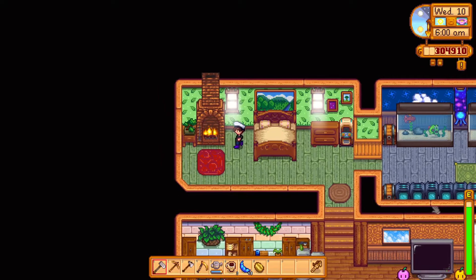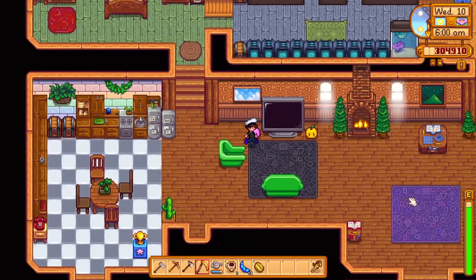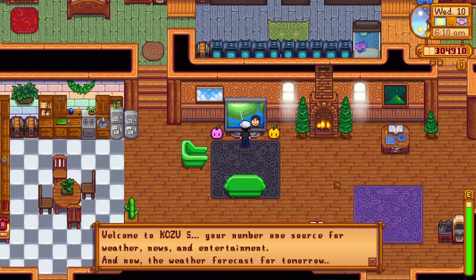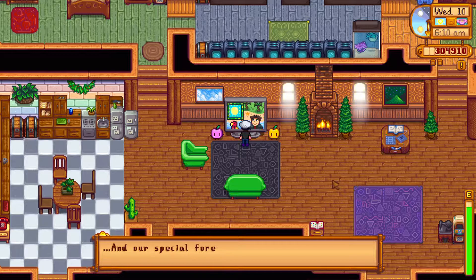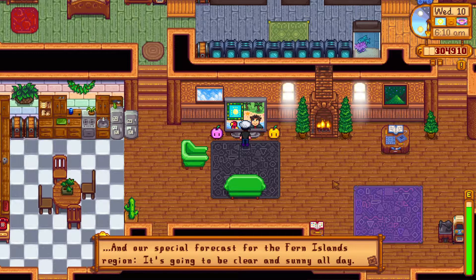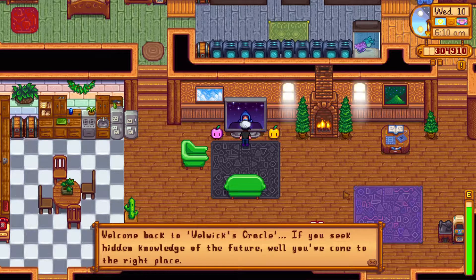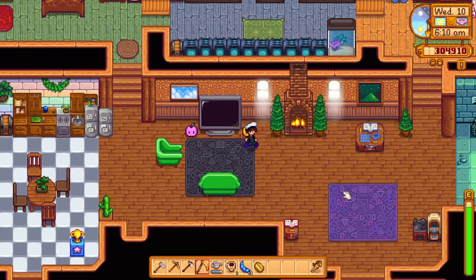Hi, welcome back to some more Stardew Valley. Wednesday the 10th of spring. Weather forecast for tomorrow is going to rain, and Fern Island is going to be sunny. The fortune teller says our spirits are somewhat mildly perturbed, so it's a bad luck day today but rain tomorrow.